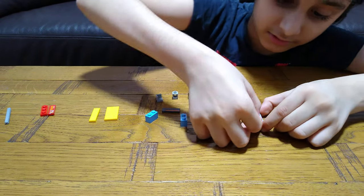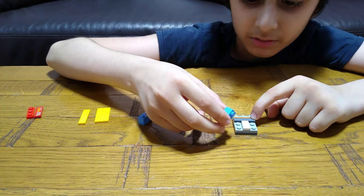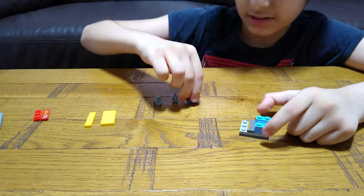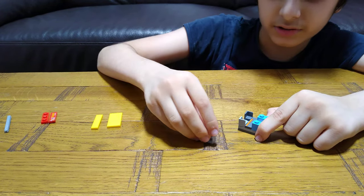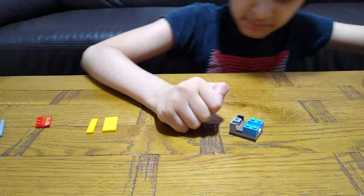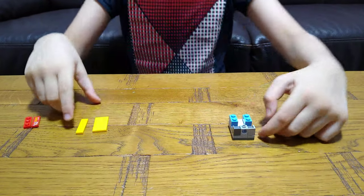Then get this onto here, and then you need this one-by-three tile and then these one-by-two bricks. Put them on this side, and then these edge pieces — like water fountain pieces — two of them, and this one-by-one block with a hole inside. We're nearly finished and it's going really quick.